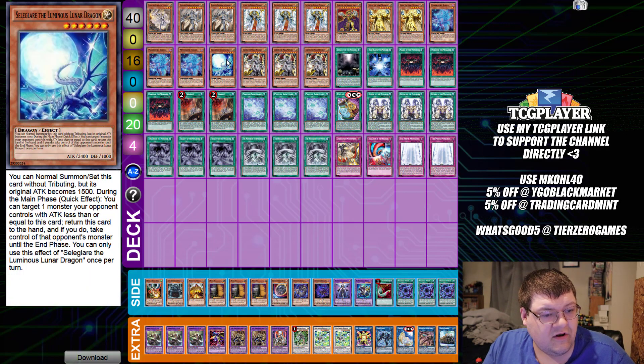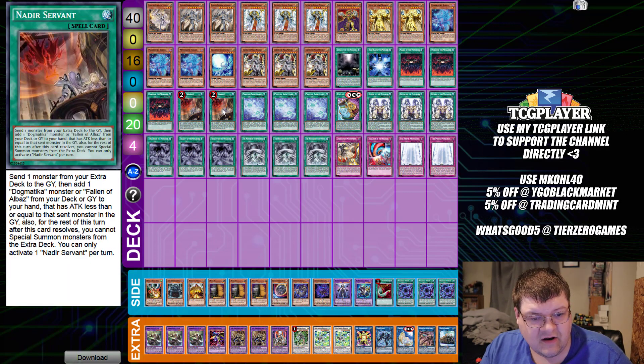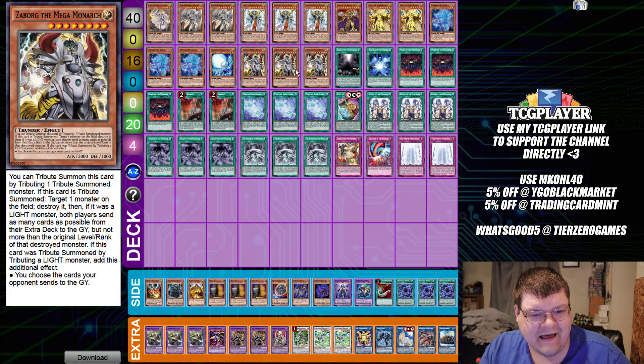And then we have one copy of Silglare the Luminous Lunar Dragon. You can normal summon or set this card without tributing, but its original attack becomes 1500. During the main phase you can target one monster your opponent controls with attack less than or equal to this card — return this card to the hand, and if you do, take control of the opponent's monster until the end of the turn. This is actually kind of cute — and that's on a quick effect, by the way. So I guess we're trying to do some cheesy interaction stuff with this. The deck is light, light, light — dark, but that's fine. Light. That's interesting. I guess we got some synergy there.